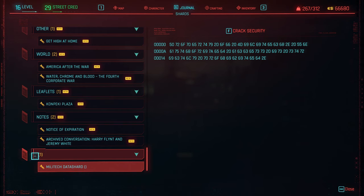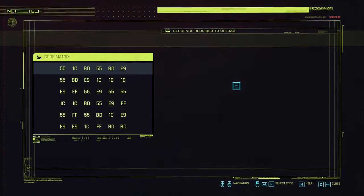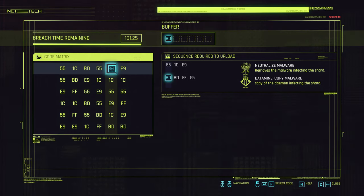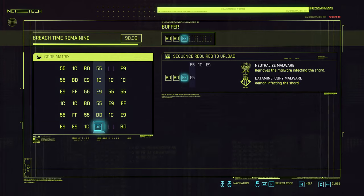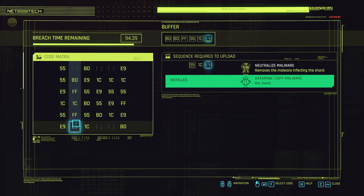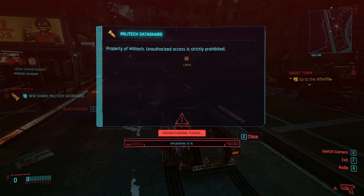So here it is, it's at the bottom, it's rated number one and it's Militech Shard. But you can actually crack it, and this is how you crack it — so we want this one, and you go one, two, three, four, five, six. There we go.